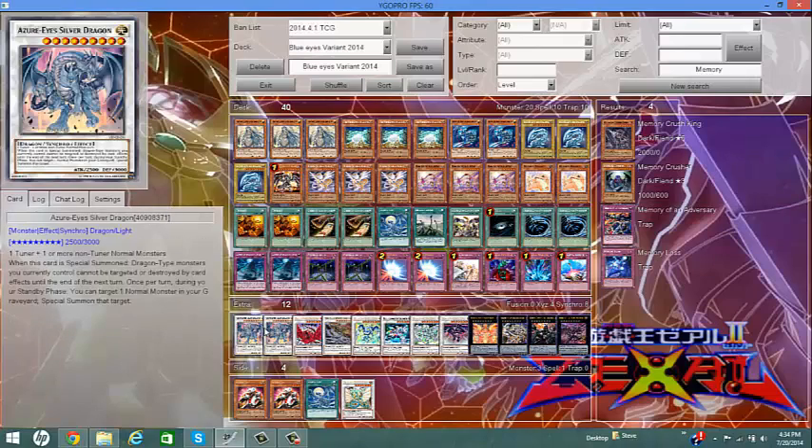For the extra deck: Azure-Eyes Silver Dragon is the secondary boss monster of this Blue-Eyes variant deck. When this card is special summoned, the Dragon-type monsters you currently control cannot be targeted or destroyed by card effects until the end of your next turn — that guarantees protection against Torrential Tribute, Dark Hole, Book of Moon, and similar cards. Also, during the standby phase, I can target one Dragon-type monster in my graveyard and special summon it. He has 3000 DEF which is hard to get over. I like putting Azure-Eyes in defense mode and bringing out Blue-Eyes to do all the attacking. I run two of them.